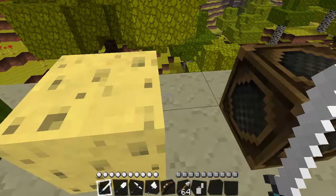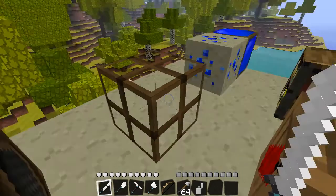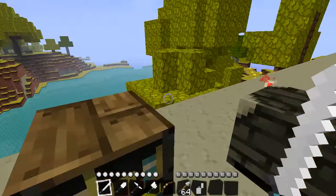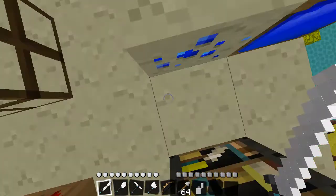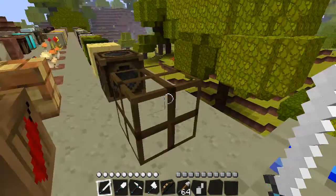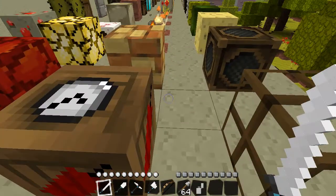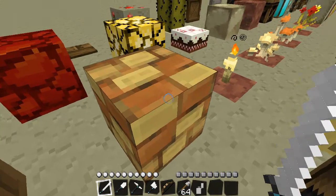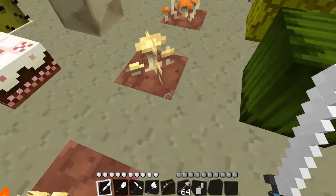This is sponge, the music box, glass, lapis lazuli ore and the lapis lazuli block. Also a bookshelf, TNT, the brick, and the lapis lazuli ore and block again.